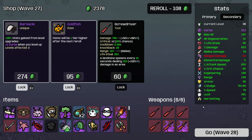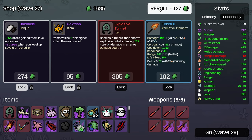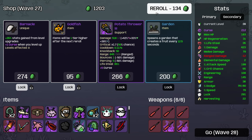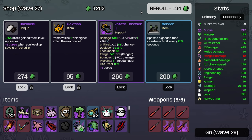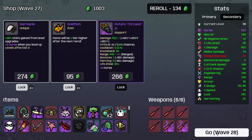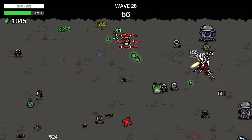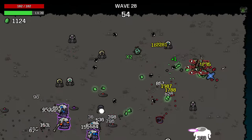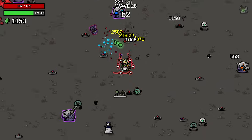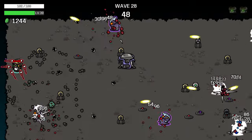So many potatoes. Potato thrower - interesting. I've not seen that before. An interesting weapon. Still waiting for those two to curse. If they even can - they might not be able to. I'll give it like one more wave. And if not, I'll just buy them. Because I don't know if everything can curse - there might be ones that specifically can't for some reason.